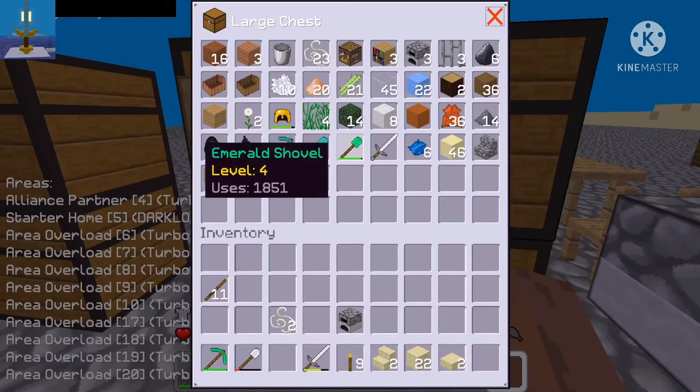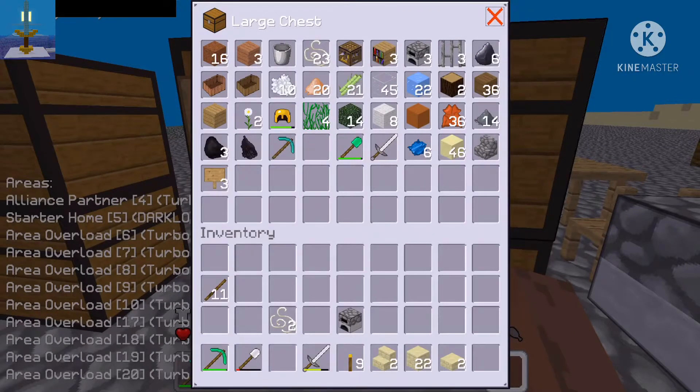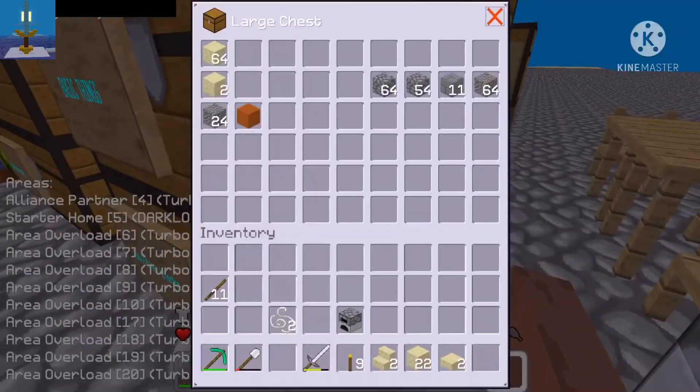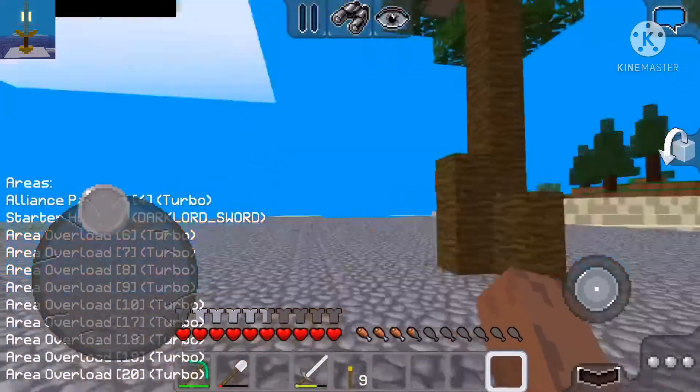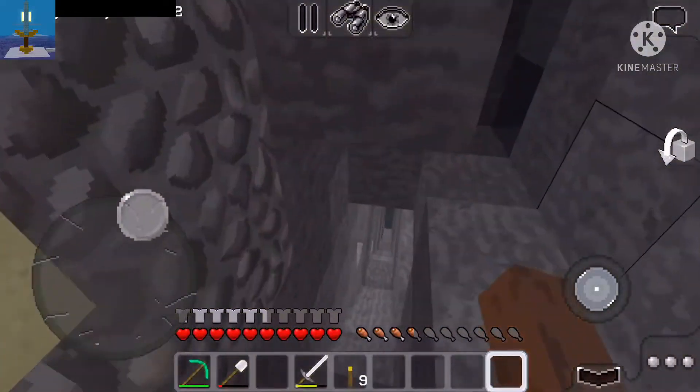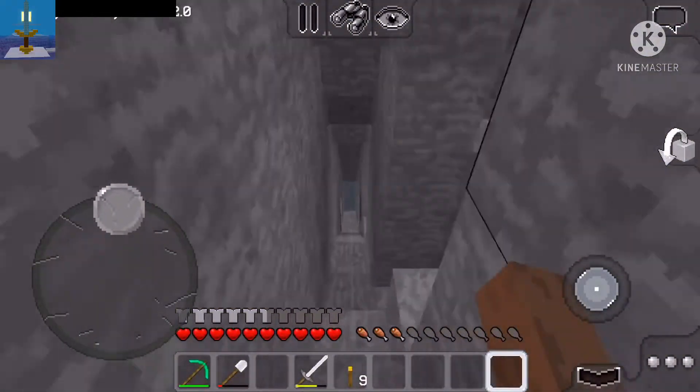I just realized how rich I am. I found five emeralds and I hunted from one sea monkey cave. I made a pickaxe and a shovel and I have two remaining. I have seven diamonds and one diamond pickaxe and a shovel.